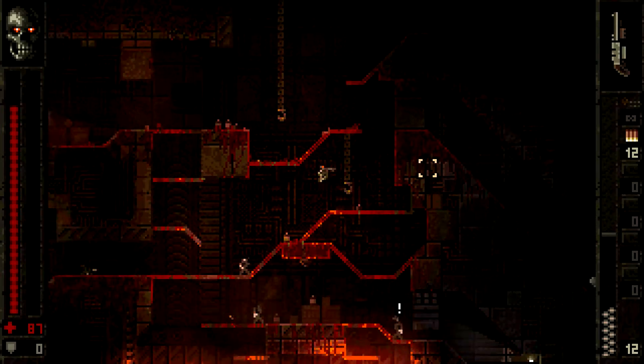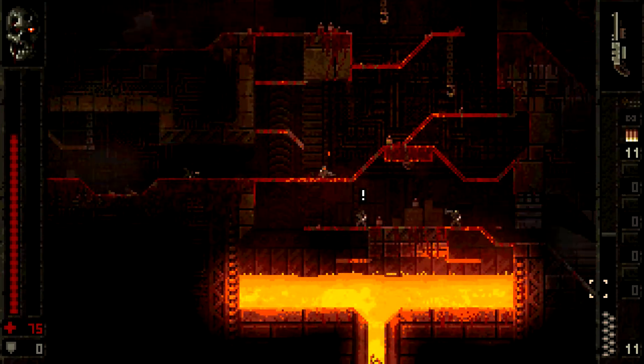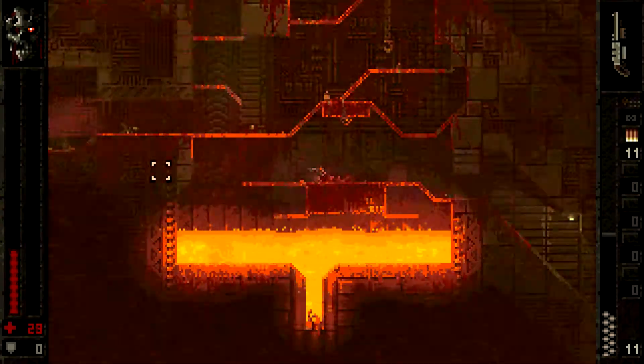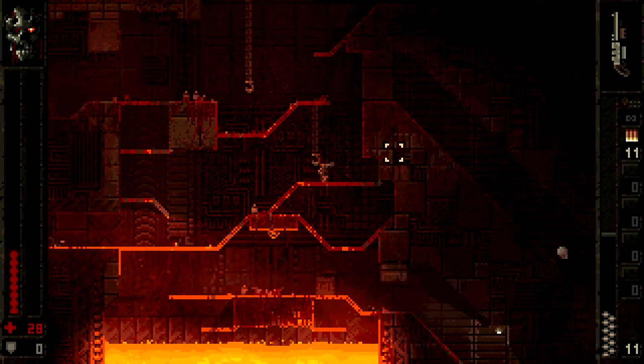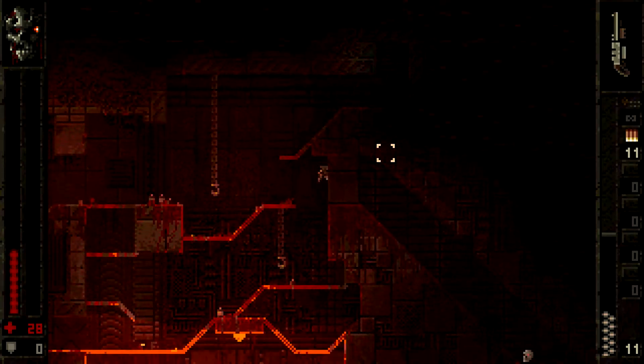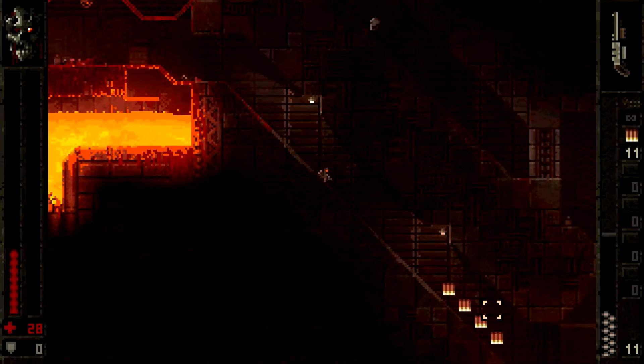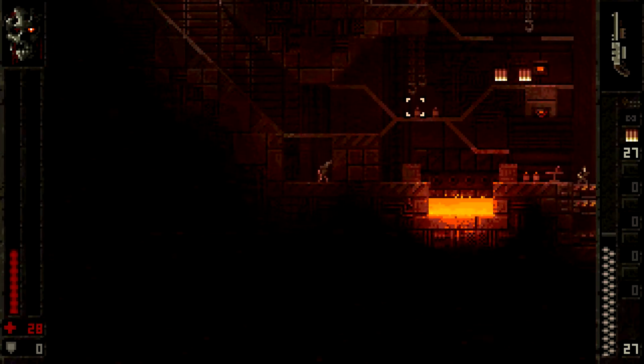When you see a button you can press it and interact with it - there's a skull down there. Also, guys will teleport in because of course they will. There will be armor and health power-ups that drop, though they are fairly sparing and you can't count on them to save your ass.